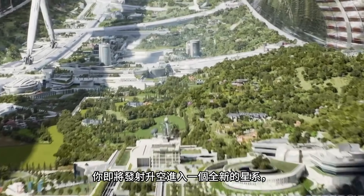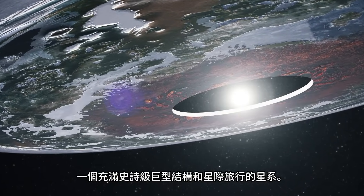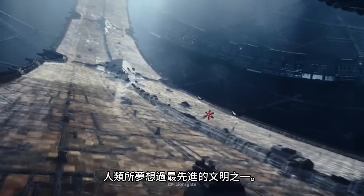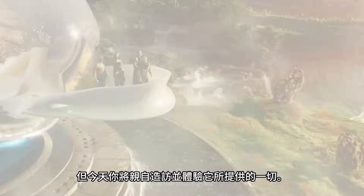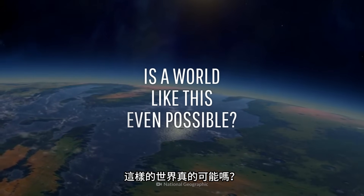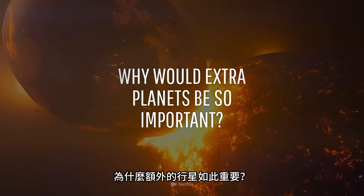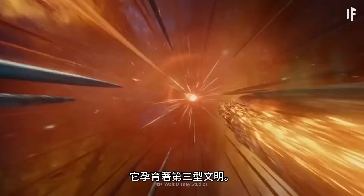Strap in! You're about to blast off into an entirely new galaxy — one that's full of epic megastructures and interstellar travel. This is a Type III civilization, one of the most advanced civilizations humanity has ever dreamt of. Normally, we just talk about what a Type III civilization might look like, but today you're going to visit it and experience all it has to offer. You've made it to Galaxy 3812, a hypothetical galaxy that houses a Type III civilization.